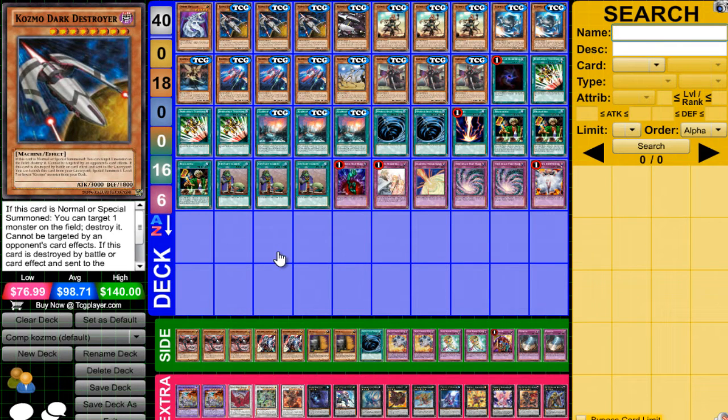3 Cosmo and Dark Destroyer are pretty much standard. Good for getting off your OTKs when summoned to the board — pop one of your monsters that's already attacked and then summon into another one. Really big beat stick.